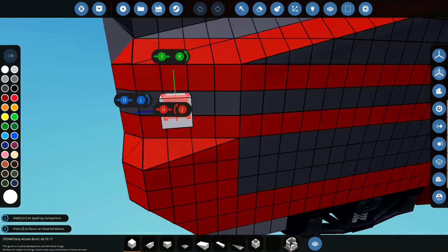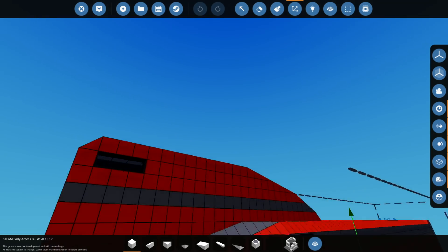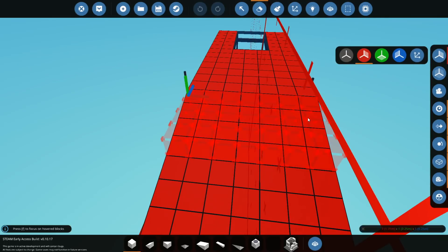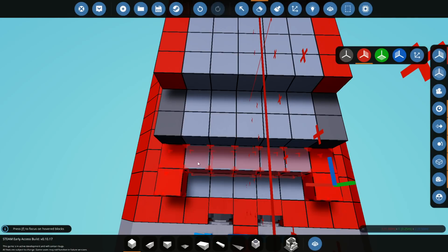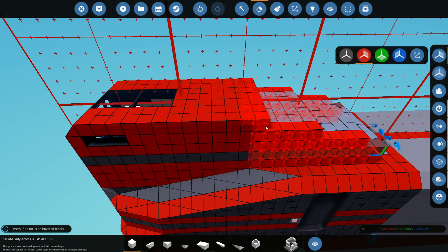Alright, so we're in the build area. And we are already touching the bottom - yeah, we're already touching the bottom and we're already touching the top. So what we're going to do is we're going to delete this entire piece, this entire piece, and this entire piece, and these entire pieces too. There we go. We're going to get rid of all of this and all of this up to here.